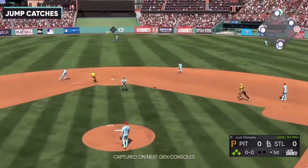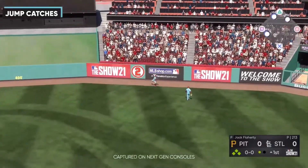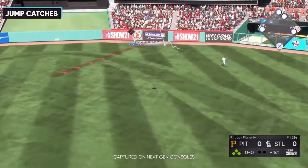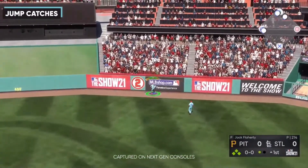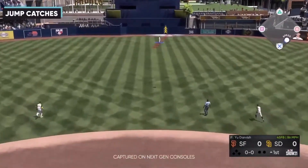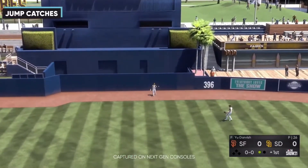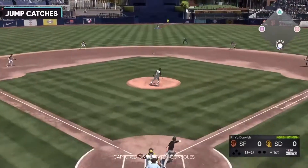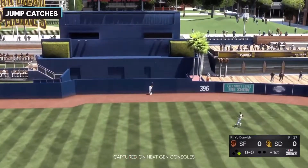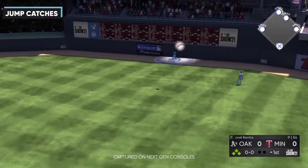Next they talked about jump catches. As simple as it sounds — at the wall, you can jump to make the catch. It should be a lot more effective this year. In the past you'd need to run in circles and go back to the wall to rob a home run, but this year it looks like you can stand at the wall and just jump up to get it. If the wall is taller, like in Boston or Minnesota, you'd just play it off the wall. I still need to figure out if those are automatic or require pressing the jump button.